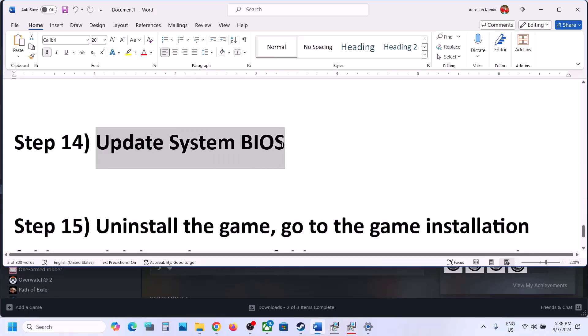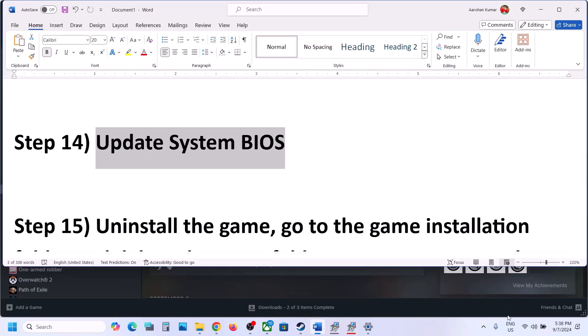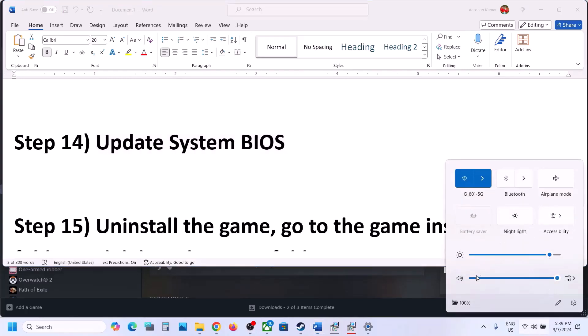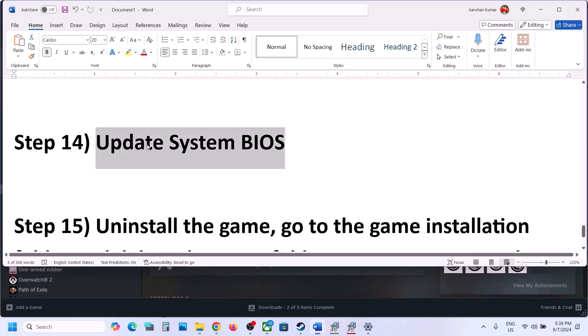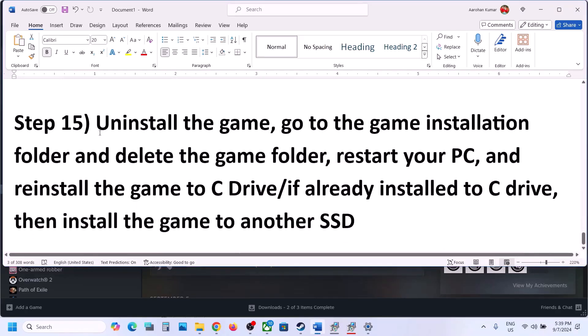Before the last step, update your system BIOS. Go to your system manufacturer's website, select your model number, and update the system BIOS. For laptops, make sure the battery is above 10% and the AC adapter is connected. During the BIOS update the system will restart — do not unplug the power cable. After the BIOS update, log in and launch the game.